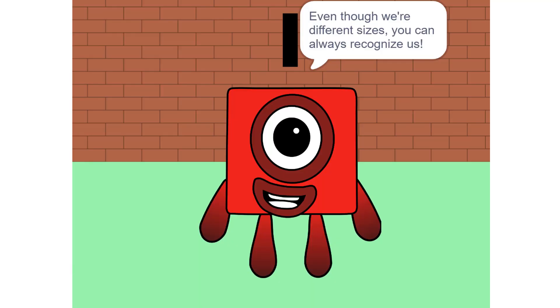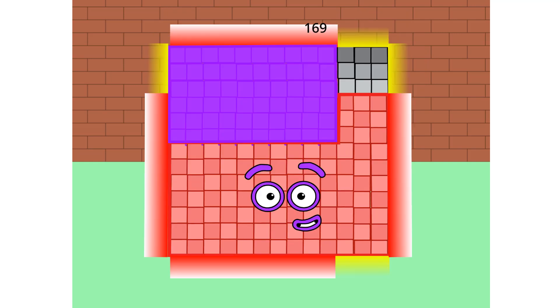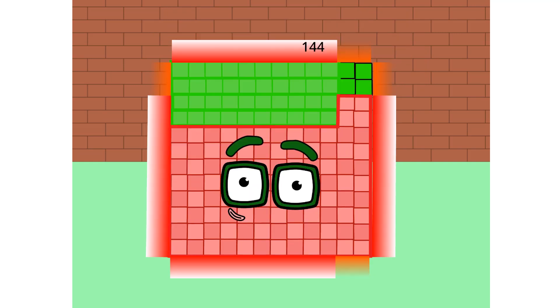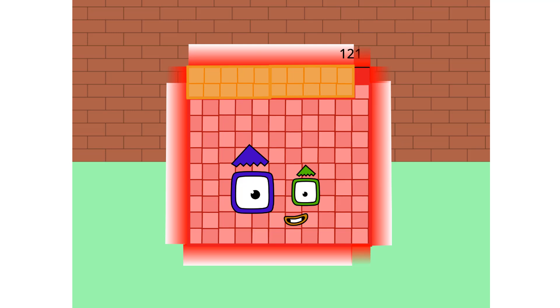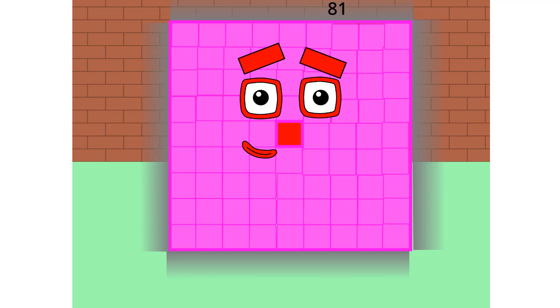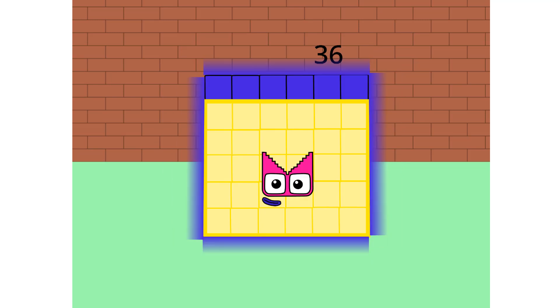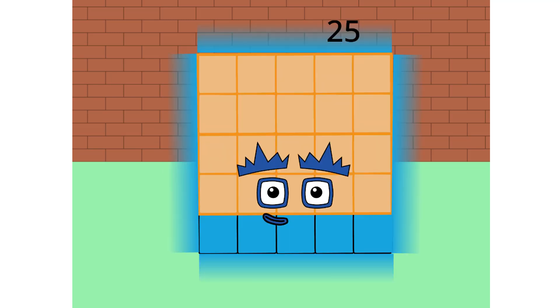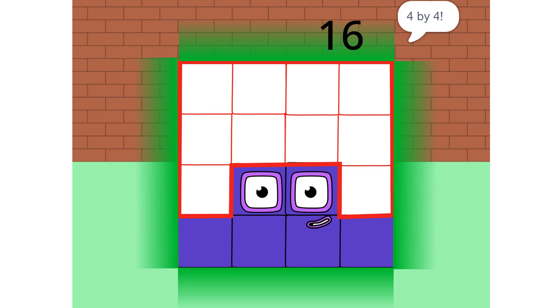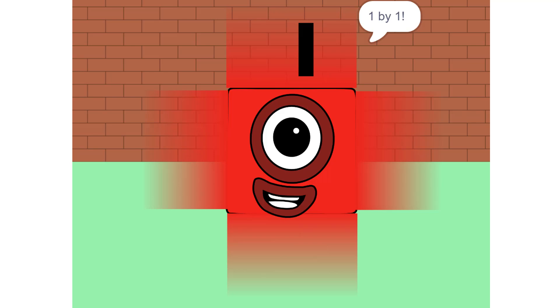Though we're different sizes, you can always recognize us. We're as tall as we are wide, we're the same turned on each side. 14 by 14, 13 by 13, 12 by 12, 11 by 11, 10 by 10, 9 by 9, 8 by 8, 7 by 7, 6 by 6, 5 by 5, 4 by 4, 3 by 3, 2 by 2, 1 by 1.